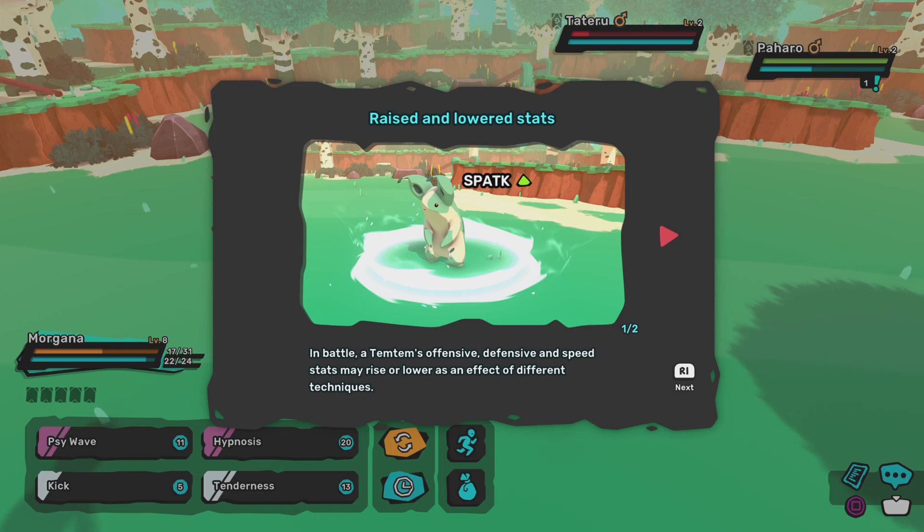What's up everybody, it's me Therese and we're going to talk about raised and lowered stats in Tim Tim. In this video, in a battle a Tim Tim's offensive, defensive, and speed stats may rise or lower as an effect of different techniques.